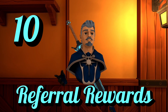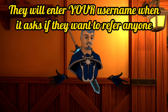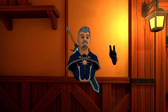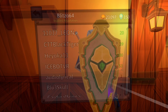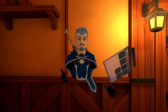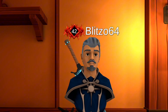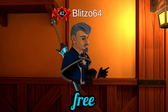Number ten: referral system. When an account is being created, you can put a player's name as a referral code — it's one of the first things the game prompts after you create an account with your email. This gives the new player 1000 free gold and level 5, and gives you progressively better rewards once they hit level 20. Just one referral gives you a really cool one-of-a-kind shield. Use referral code BLITZO64 to get 1000 free gold.